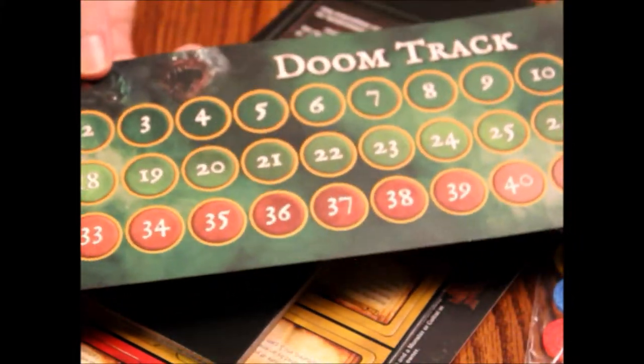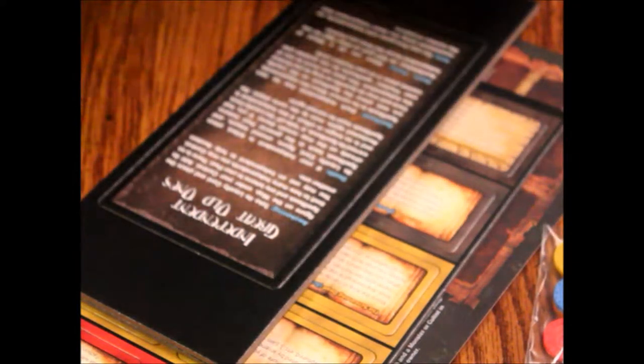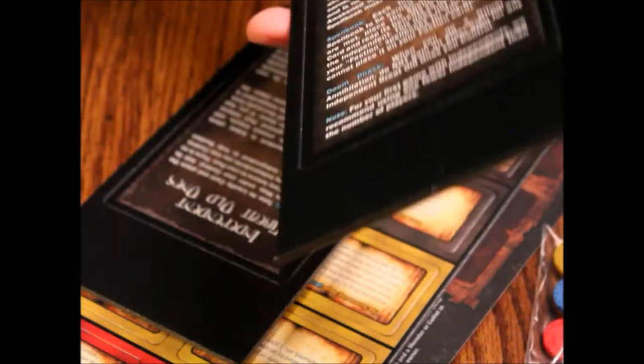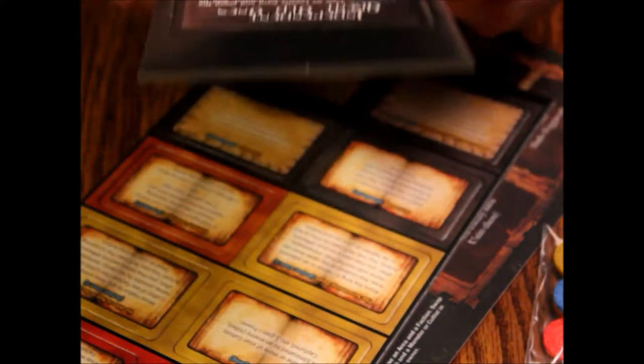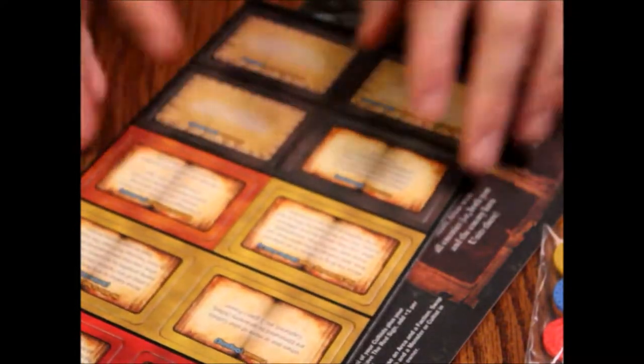These ritual tracks could have been a little nicer quality. The doom track goes up to forty-six, though thirty is game over. That's okay quality — not real impressed. We've got Gahan Thora's card here as an Independent Great Old One, on card stock — real nice thick cardboard, like you'd want. We've also got Cthuga's card, solid thick card stock, real nice. We've got some spell books: three yellow signs, one sleeper, two black goats, one Asatoth, one for Cthuga, one for Bakrug, and one for Gethtanotha.